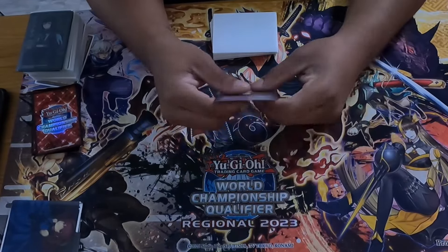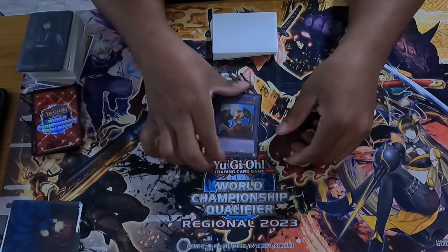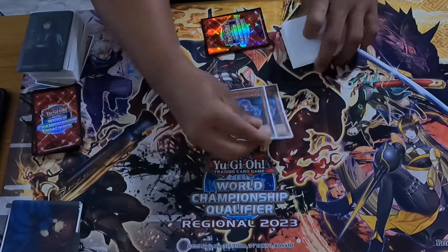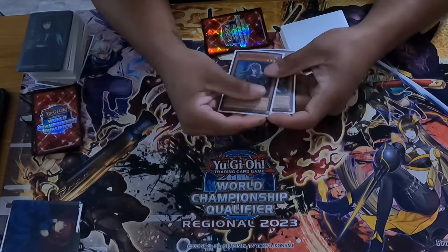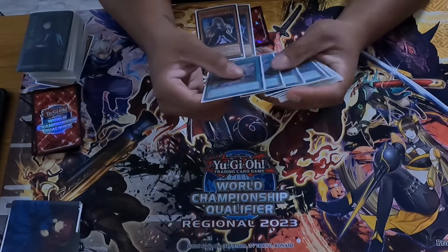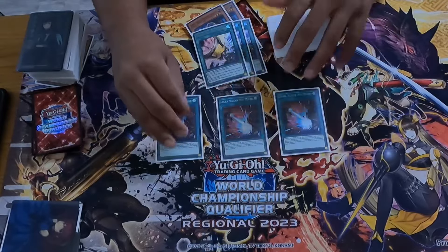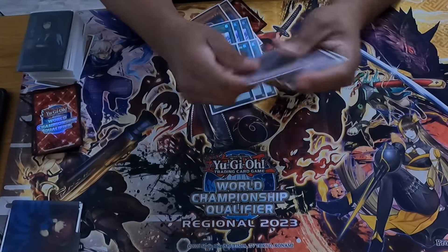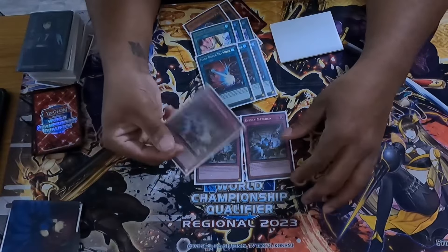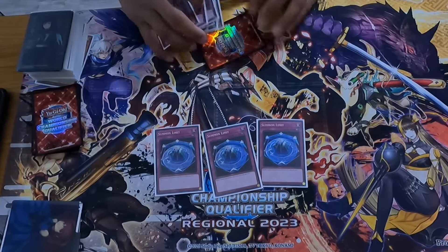Quadro also protects from targeting, and since Quadro is probably already in your graveyard you don't need to summon extra stuff. For the side deck: triple Talents because you're always getting hand-trapped, fountain is never resolving, you're getting Droll and stuff, so you want answers. Dark Ruler is in there for going second — you Dark Ruler and then pick apart boards, possibly with Evil Twin match. Three Summon Limit just helps slow the game down.